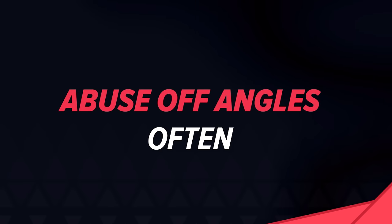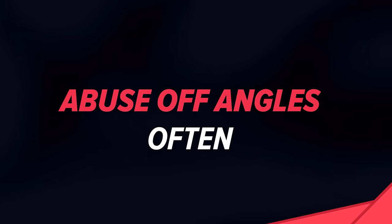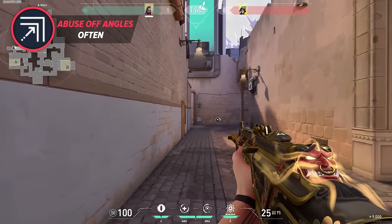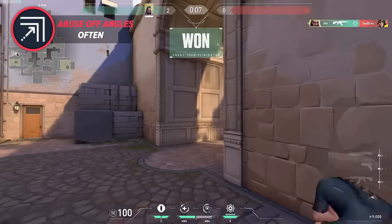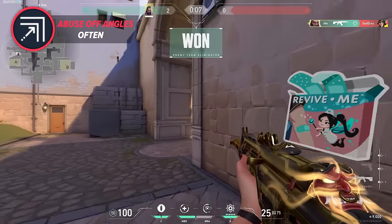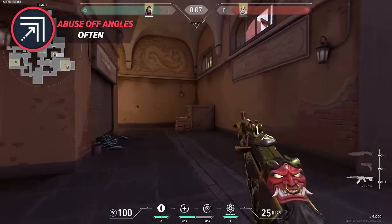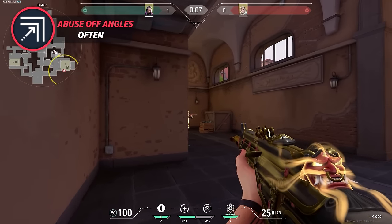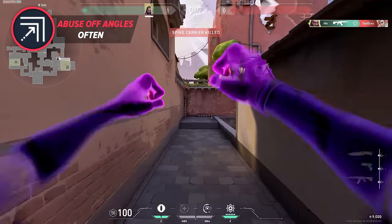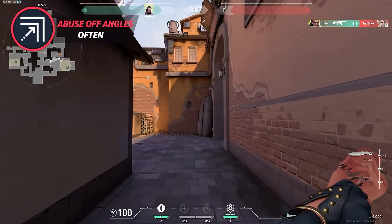Starting off by exploring how Reyna can effectively employ and exploit off angles: off angles are positions you can play from to take a fight from an unusual spot. Such angles are often devoid of cover or make use of changes in elevation. Reyna excels at fighting from such angles since her ability to safely relocate after securing a kill negates the main disadvantage other agents face when occupying these vulnerable positions.